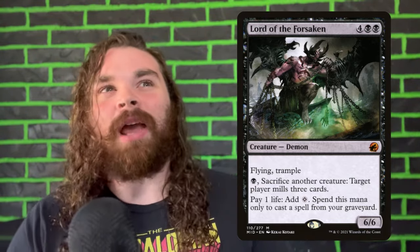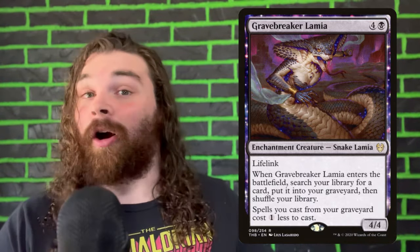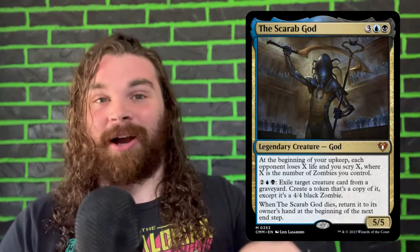Another cool thing is we get to use cards like Lord of the Forsaken. This isn't normally a great card because you don't cast a lot of cards directly from your graveyard, but with Mudratha you're casting a ton of cards from your graveyard, so this guy's perfect here. Also, cards like Grave Break and Lymia that throw something directly into the graveyard are super powerful here. All of your Entomb effects are now straight-up tutors. I took this deck in a secret commander strategy using the Scarab God. I love the Scarab God and wanted it to have green so we can have access to Seedborn Muse effects — untapping all of our lands and activating his ability a ton. It's also super consistent because all of your Entomb effects are tutors straight to your hand.